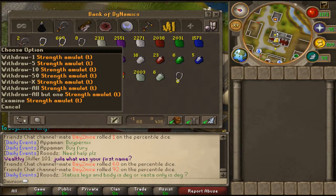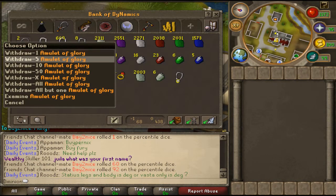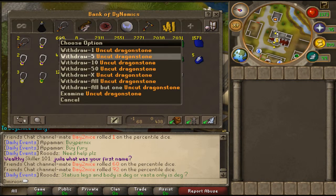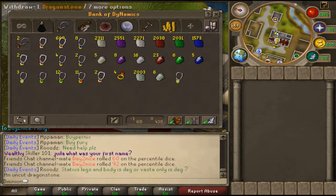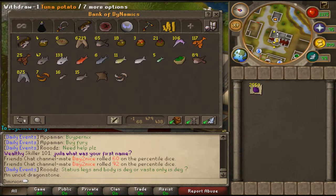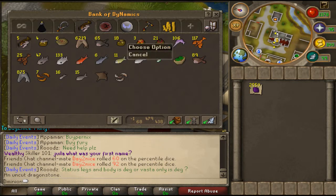Let's go to my amulet tab. I got two super strength amulets trimmed — you get those from clue scrolls; I got one from a friend and one from a clue scroll. Then I got my amulets of glory — I have 600 of them. I got 2000 opals, my uncut dragonstone gems which sell for 75k each, so that's a lot of profit. Then I got my diamonds, rubies, emeralds, and sapphires.